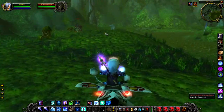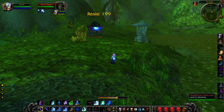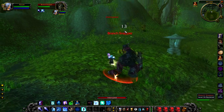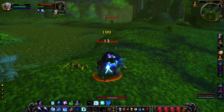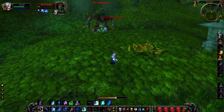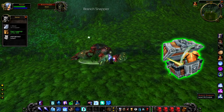Up next we have Branch Snapper, a level 26 elemental that hangs around in Iris Lake. Iris Lake is probably my favourite part of Ashenvale — as a herbalist you can get quite a lot of life root from this zone, and not a lot of players head up this way so it's pretty secluded. Branch Snapper is actually quite annoying to fight because he will periodically knock you up into the air, and as an elemental he has quite a lot of resistance to spell damage, so as a spellcaster you may find the fight a little frustrating. If you manage to kill him, you will be rewarded with a random green.